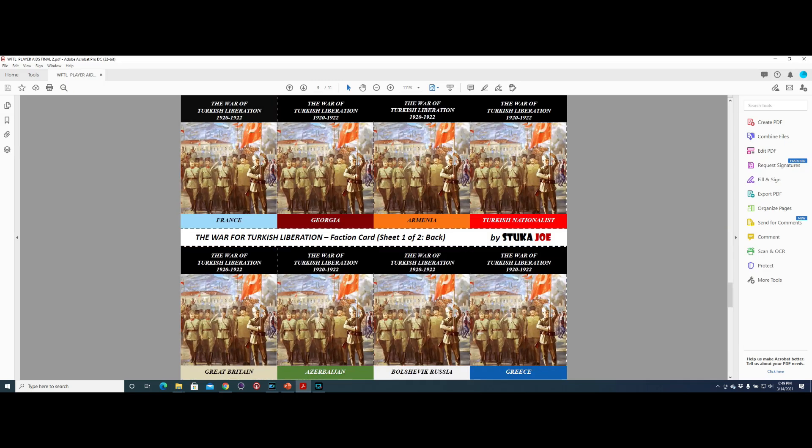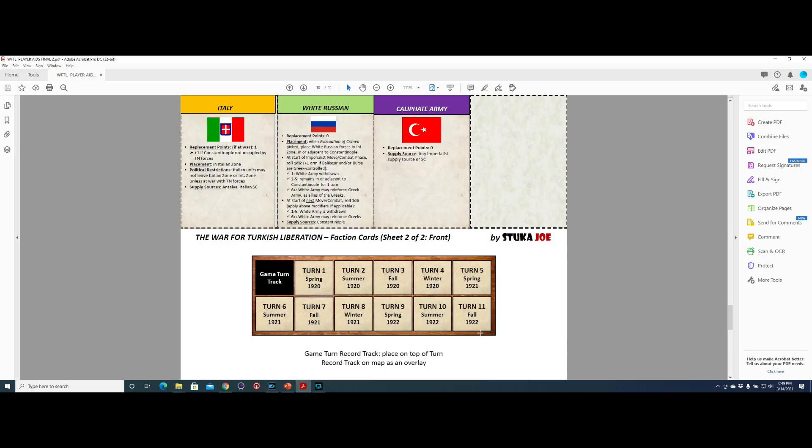These are the faction cards, and you can see there are more for Italy, the White Russians, and the Caliphate Army — which is a Turkish army that, if you obtain the event, means the Sultan is raising an army to fight against the Nationalist Turks. Those are the faction cards.